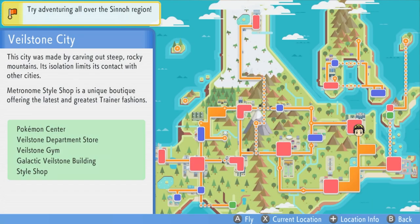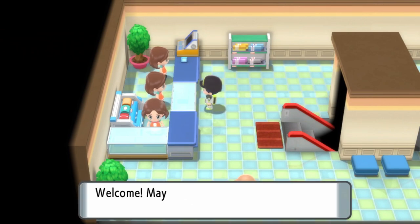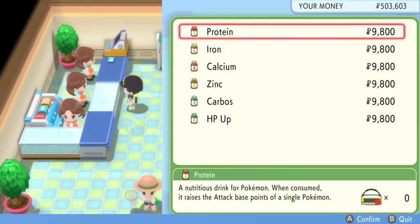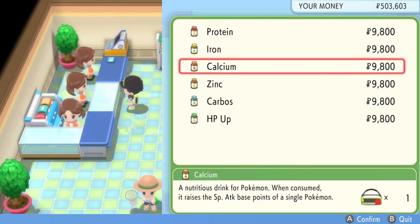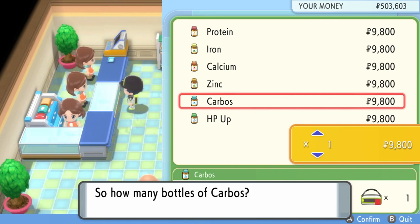That's everything you need to know for EV training via wild Pokemon encounters — we've given you the list of Pokemon and their locations for each stat. Now we'll move on to the next method, which I'd say is the quickest and the one I'd always go to: using Vitamins. To get Vitamins in-game, they're available in Veilstone City at the department store on the second floor. Speak to the cashier and they'll sell all the Vitamins you need. They cost 9,800 Pokédollars each, and each Vitamin gives 10 EVs to the related stat. To max out one stat from Vitamins alone, you'll need 26 Vitamins for that stat.